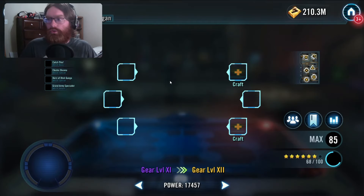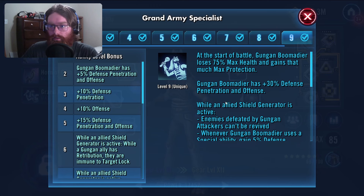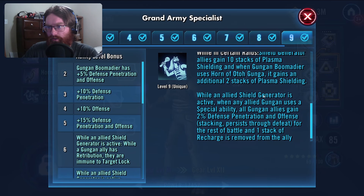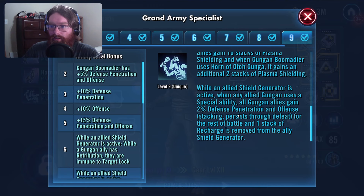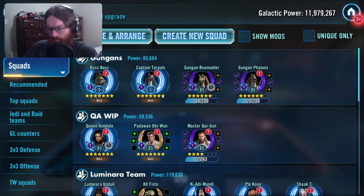It's really important to apparently have the Omni on Boomer to get more stacks of plasma shielding. And honestly, just getting stacking defense, defense piercing, and offense is great as well. But yeah, the Gungans — the issue is if you didn't buy them ahead of time, you're still working on them obviously. So there's that issue with that team.